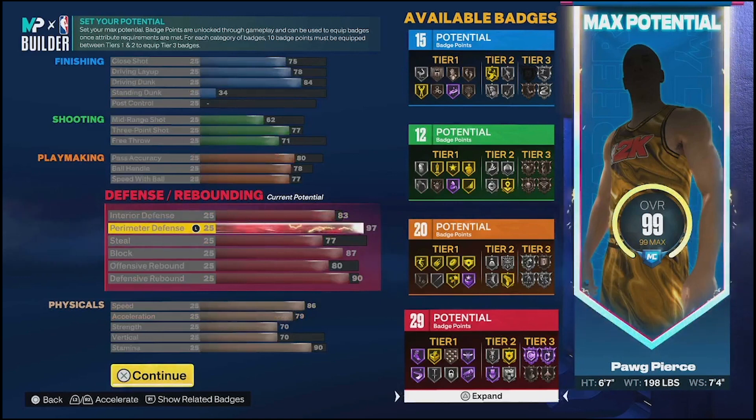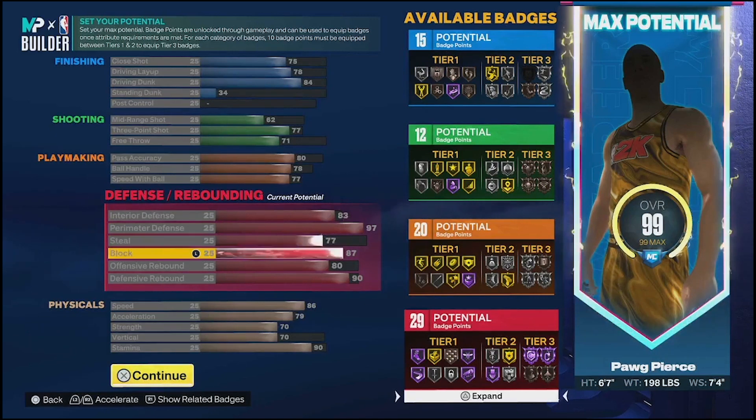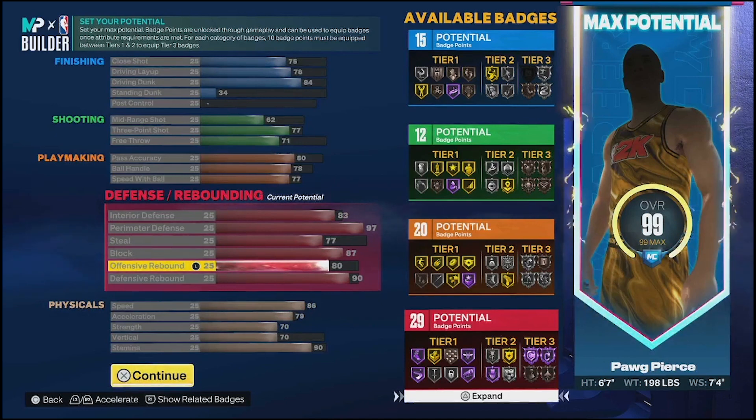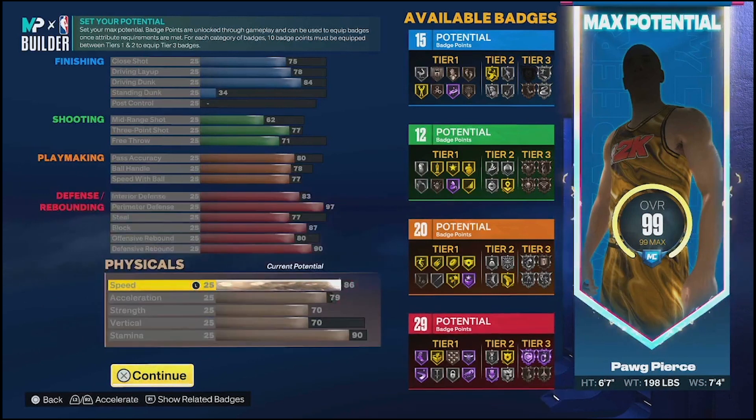This build can pretty much do everything. 97 perimeter defense with Hall of Fame Clamps - you may as well go as crazy as you can with the defense. 77 steal is not bad; you can definitely get some pokes if you're smart with your timing. 87 block gives you silver Anchor, which is huge, as well as gold Chase Down Artist. Chase Down this year I run as high as I can because you don't get them as often as you used to. 80 offensive rebound, 90 defensive rebound gives you 29 defensive badges.